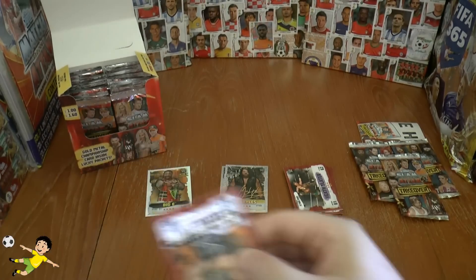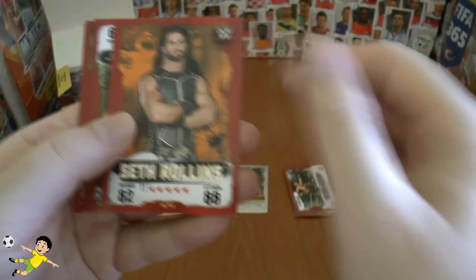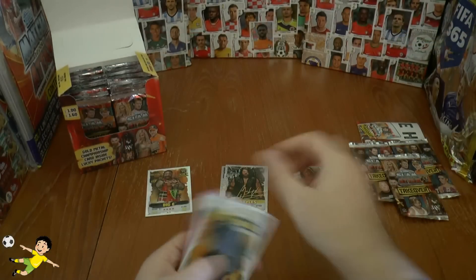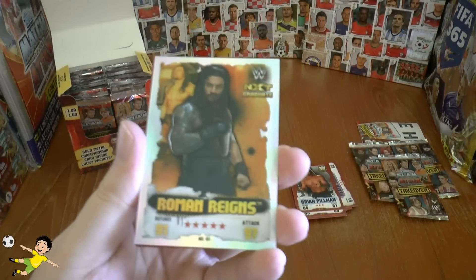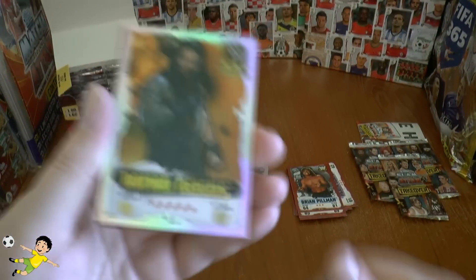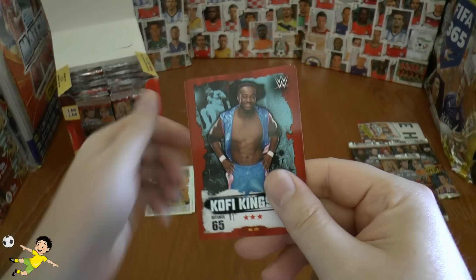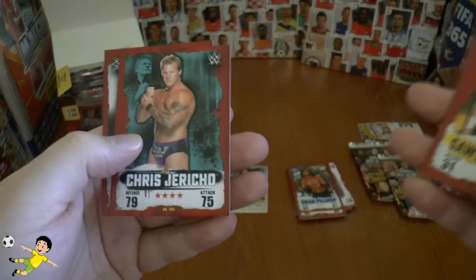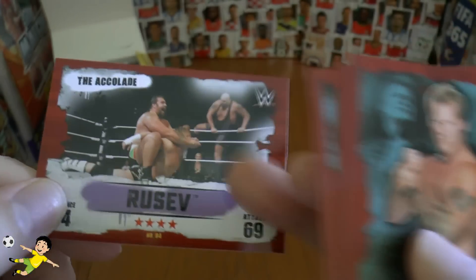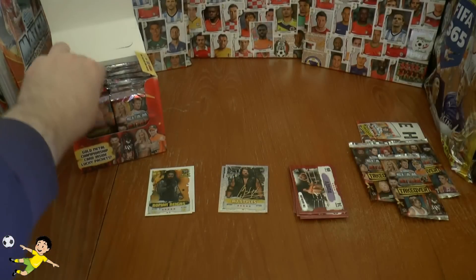Seth Rollins — 82 defense 88 attack. Zach Ryder, Brian Pillman. Then our NXT graduate: Roman Reigns — wow, 5 stars, 91 defense, 97 attack, rightly so. Kofi Kingston, Sami Fulton, Chris Jericho, and Rusev — the Accolade move. That looks quite a tasty move. Look at the big guy coming in ready to sort him out — nice image.